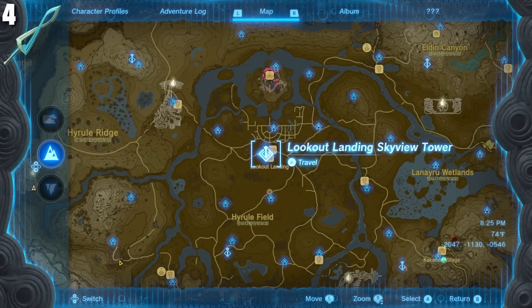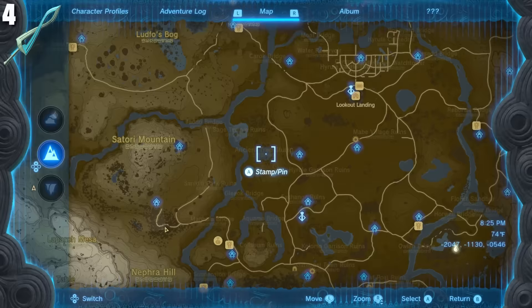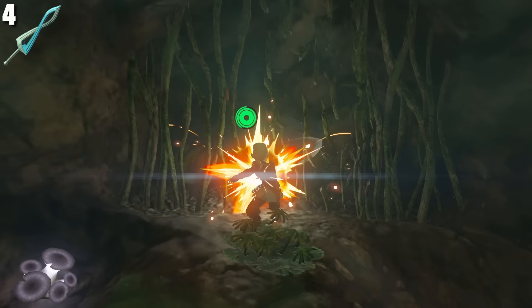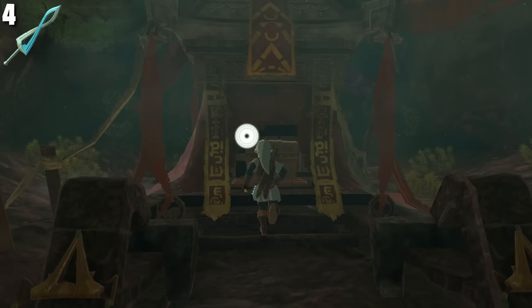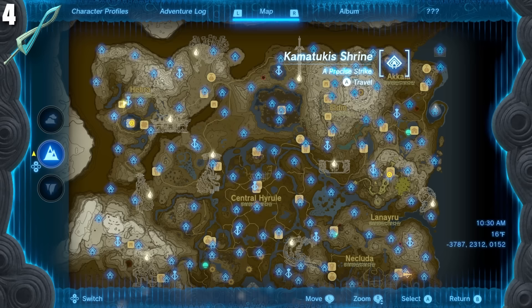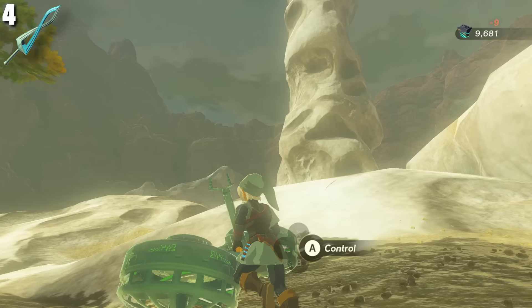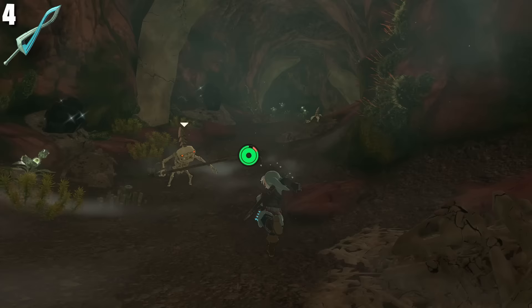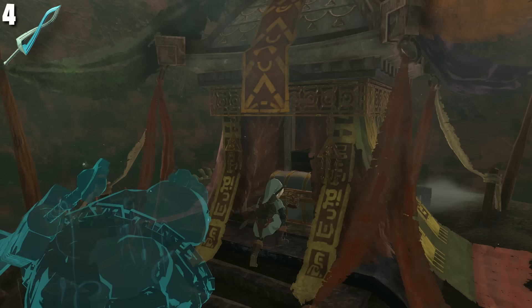Head west from central Hyrule to this big tree and jump down. Once you're down, turn around and go where the lianas block a passage. Cut these lianas with the sword, climb the big fat root all the way to the top, cut the lianas again, and open the chest behind — this is the Fierce Deity pants, the first of three parts. The next part can be obtained at the Skull Lake again, but this time in the right eye on the upper right part of the map in Akkala. Jump into the eye, follow the path, ignore the enemies, and climb up to the rocky ledge in the middle of the cave. In this chest you'll find the Fierce Deity head, the second of three parts.